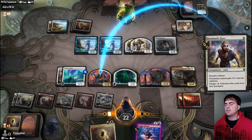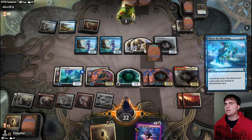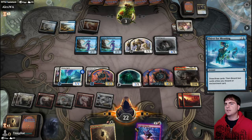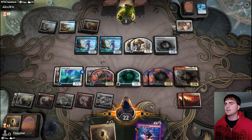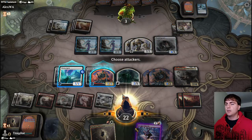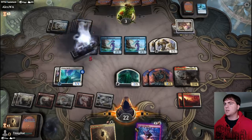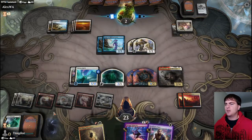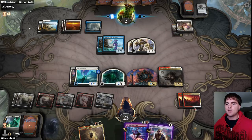Too bad I don't have mana to cast that - that'd be so nice. They have to block this, which means they have to lose something. They either block with this and trade, or they double block and lose two things. Unless they double block with these two guys - I'm only going to attack with our vigilance guy here. They are digging hard. Man, I'm still ticked at that Vanishing Light showing up at just the right time. You little cheater. Gain a life, pay another damage - they're down to two.